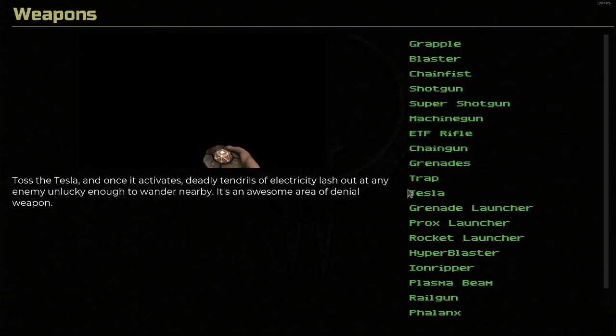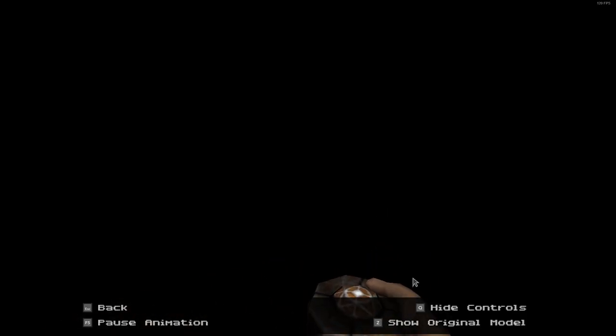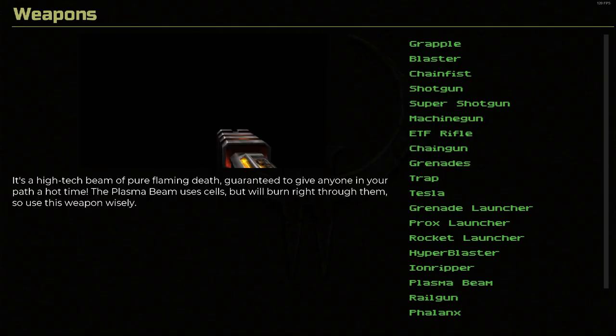Tesla. Toss the Tesla and once it activates, deadly tendrils of electricity lash at any enemy unlucky enough to wander nearby. It's an awesome area-of-denial weapon. I'll switch between the original and remaster — not too much of a difference, just adding a little bit more fidelity.